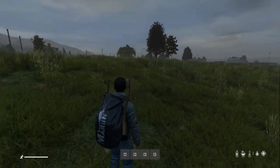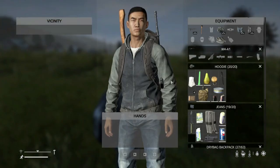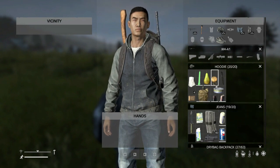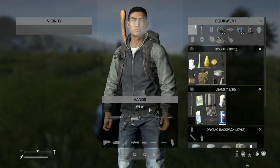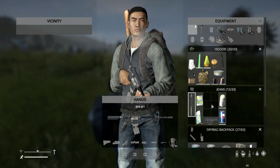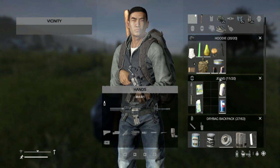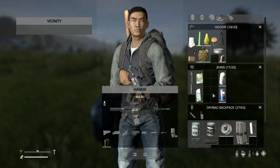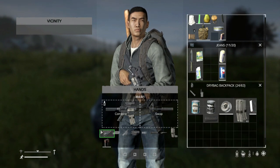Wait a minute - you're a fresh spawn but you seem to have a bag on your back. I do have a bag on my back. Let's look at what else I've got. We've got a canteen, a rather nice M4, an M4 coupled mag which we can put on, a nice scope for the M4, and a battery for the scope. Then we've got a suppressor and a stock.